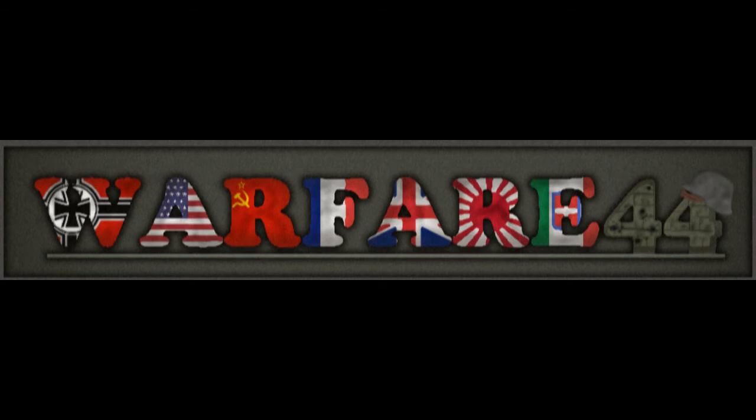Any release that ends in .0 — such as 2.0, 3.0, 4.0, and so on — means a new nation is being released. As of now, 3.0 is in progress, which will add the Japanese nation. After that there will be France, then Italy, and then smaller nations such as Czechoslovakia, Dutch, and Poland. There might be more in the future, but that's the plan. Anything ending in .5 is when I add more vehicles and/or guns to existing nations from the prior update, such as planes for America or Germany. Anything ending in .1, .2, .3, .4, .6, .7, .8, or .9 is bug fixes, balancing, or small changes.